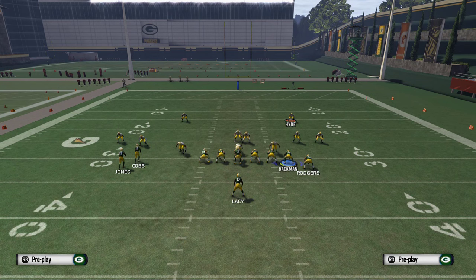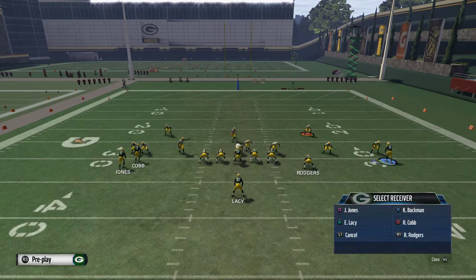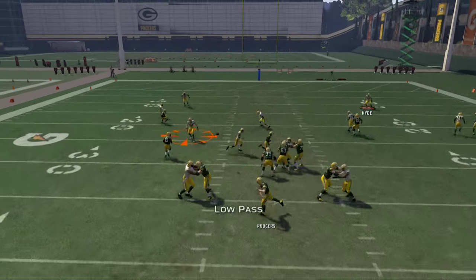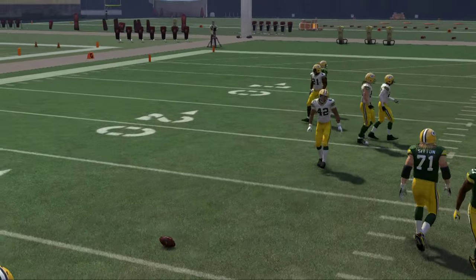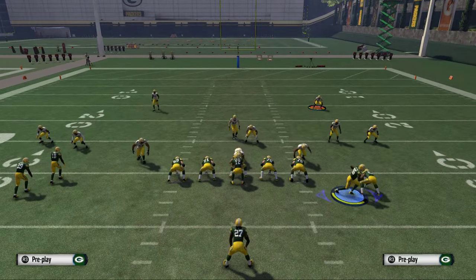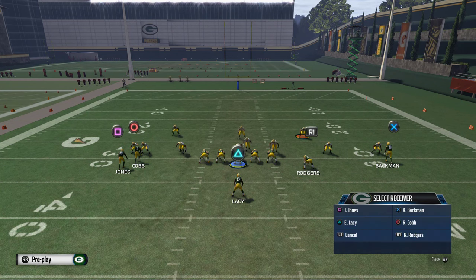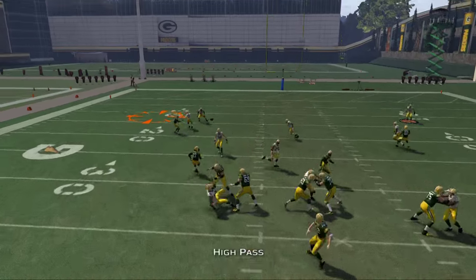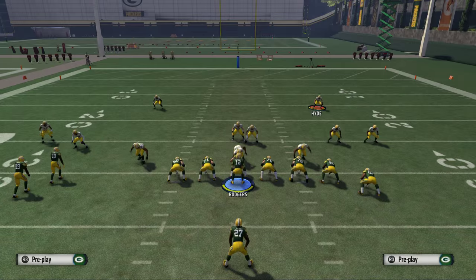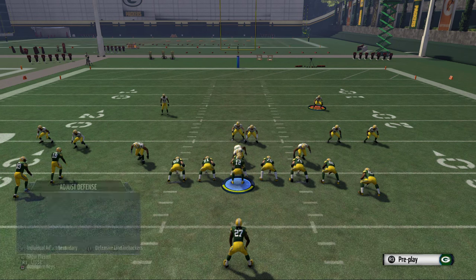We'll be able to easily deliver the ball to Jones for yardage. The next read on this play is Randall Cobb on a smart-routed hitch route, and we low pass lead that. Aaron Rodgers is having some struggles, so we may not actually want to low pass lead — a normal pass lead will be just fine. A high pass lead also works because your receiver is the only person that's going to be able to get it.